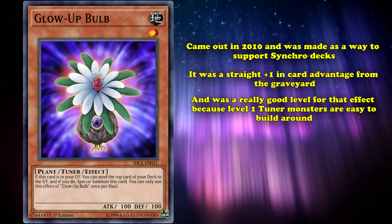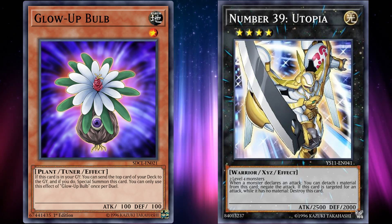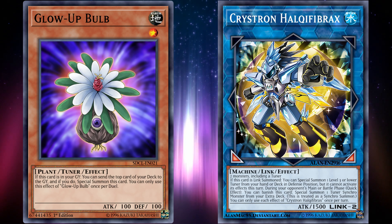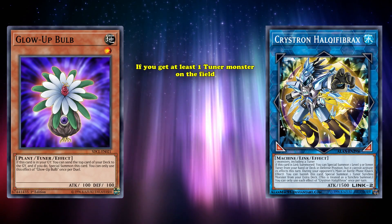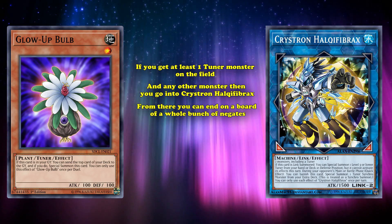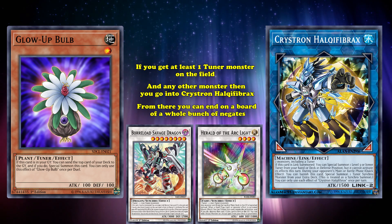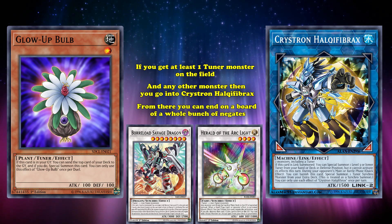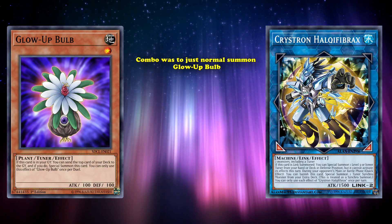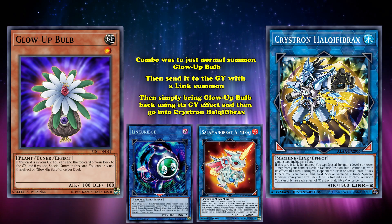It was so good that when they wanted to lower the power level of synchro monsters so people would actually use the new Xyz monsters, they banned Glow-Up Bulb for a while, before eventually releasing it from the ban list because it wasn't that much of a problem — until Crystron Halqifibrax came out, which basically turned any tuner monster that can special summon itself too easily into broken combo potential. The combo is: if you get at least one tuner monster on the field and any other monster, you can go into Crystron Halqifibrax, and from there you can end on a board full of negates because of a million different combos from just that one starting line. Being able to bring out Crystron Halqifibrax with the least amount of cards possible is what got a lot of tuner monsters banned. Glow-Up Bulb could bring out Crystron Halqifibrax by itself with a single normal summon — just normal summon Glow-Up Bulb, send it to the graveyard with either a Link Summon of Link Kuriboh or Salamangreat Almiraj, then bring Glow-Up Bulb back using its graveyard effect, and go into Crystron Halqifibrax.